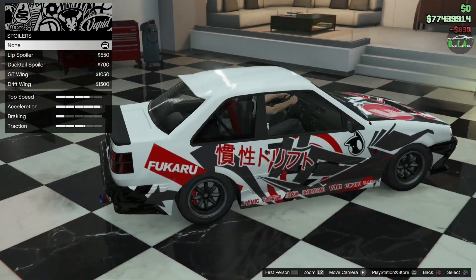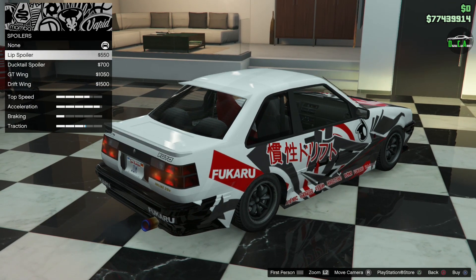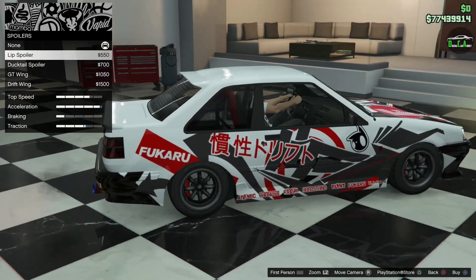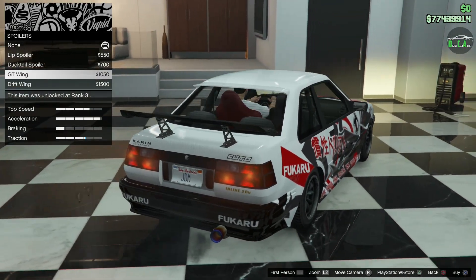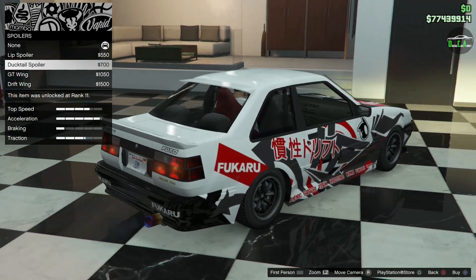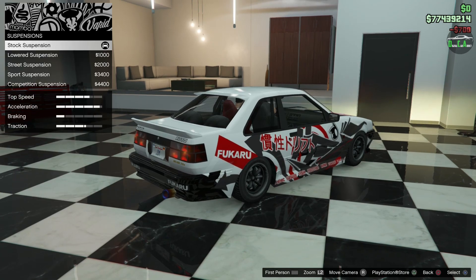For the spoiler, you have the stock plastic spoiler, a painted version of that, and you should check the traction bar — it actually adds traction, so make sure you have a spoiler option on. There's also a lip spoiler and a ducktail, which I really like — it's like an extended version of the stock spoiler. Then there's the GT wing and of course the drift wing big wang. I'm definitely going with the ducktail.